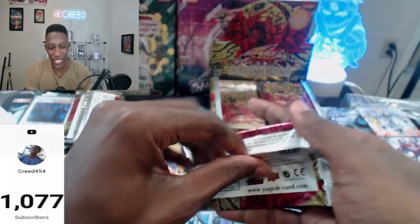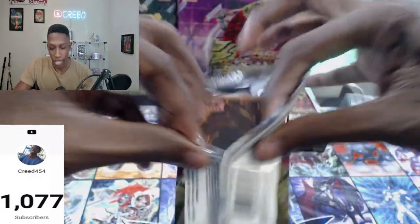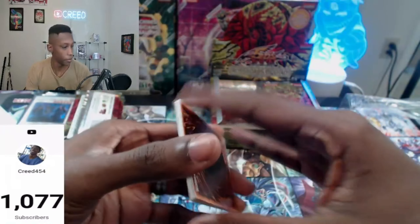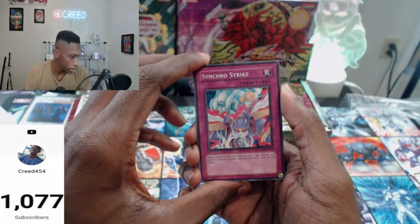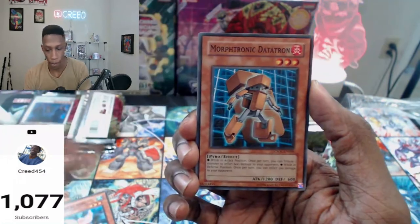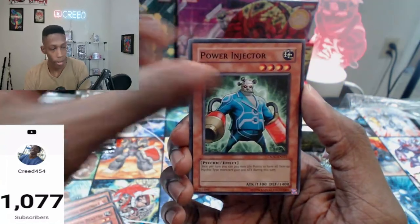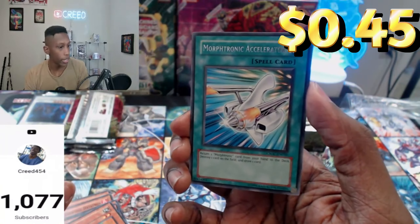At least get that as Ulti — if we don't get the Ghost, I'd love that as Ulti. These packs are put in upside down, stuck in this way each time — kind of weird. Single Strike, Botanical Girl, Datatron, Wave Generator, Chain Blaster, Power Injector, Nettles. Mortronic Accelerator as the rare.